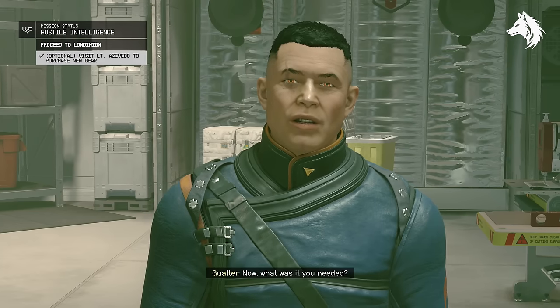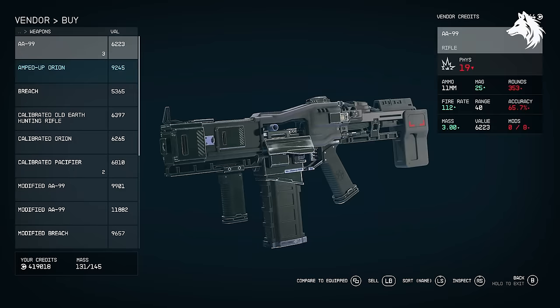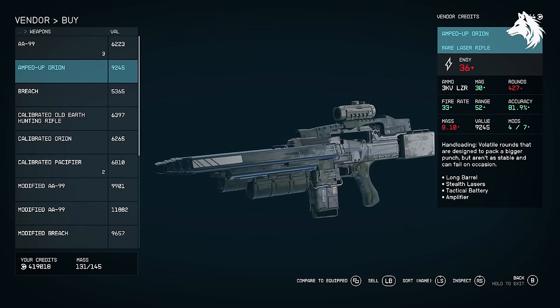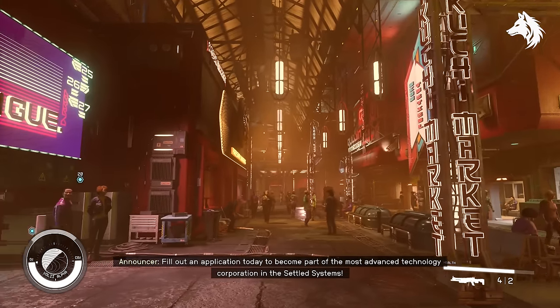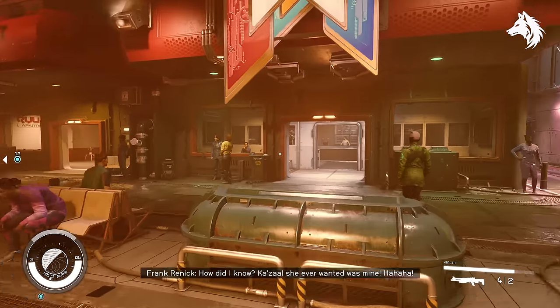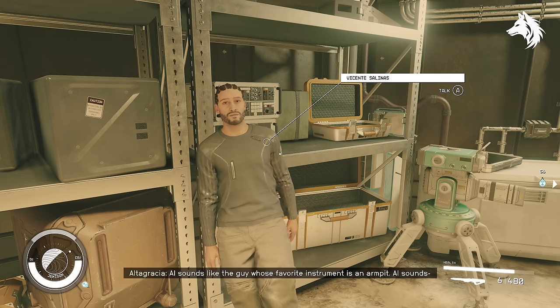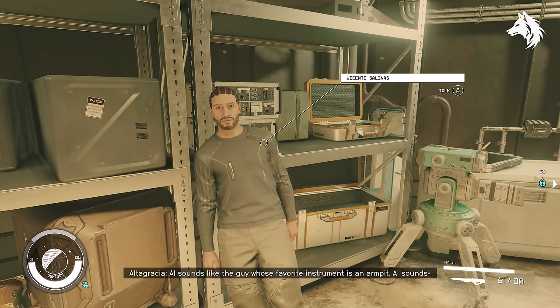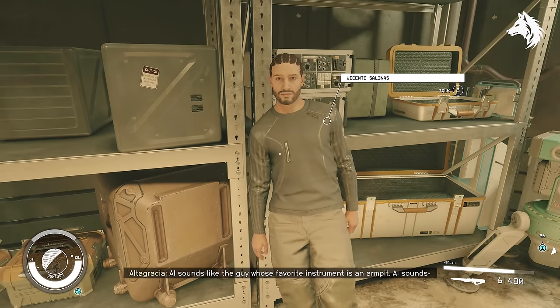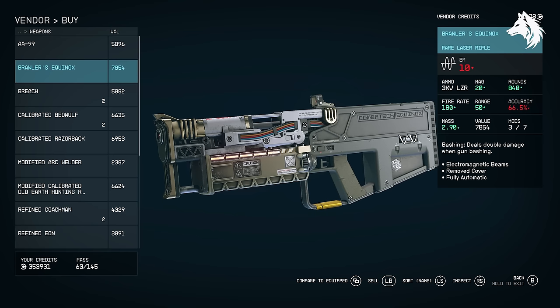Amped Up Orion: during Hostile Intelligence you have the option to talk with Lieutenant Azevedo who has this for sale. The Buzzcut: obtain the Buzzcut rifle by purchasing it from the Neon Tactical shop, which can be found on the main strip in Neon. Brawler's Equinox is a unique from Vicente Salinas after you retrieve his package for his activity quest; it becomes available in his shop in the Well.